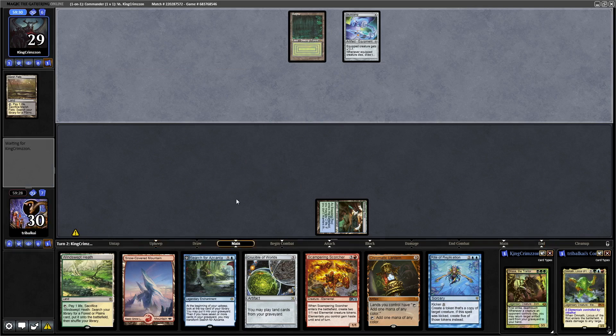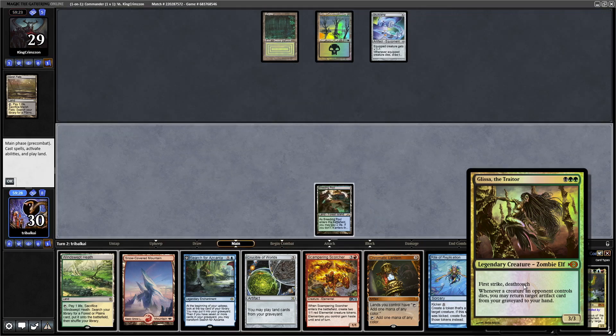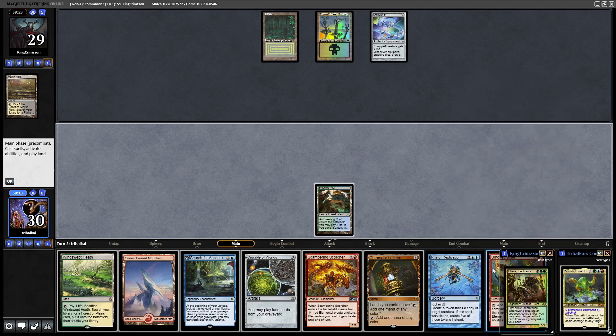Turn 1 Skullclamp for Glycer. Glycer the Traitor is 3 mana in Golgari for a 3/3 with First Strike and Deathtouch. Whenever a creature an opponent controls dies, you may return a target artifact from the graveyard to hand. That can get us into an Elemental even quicker.